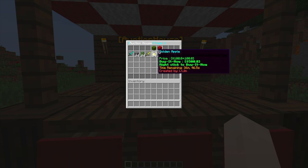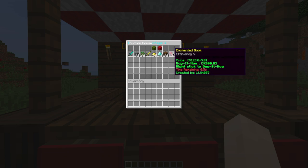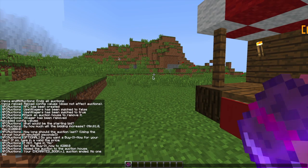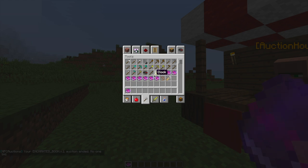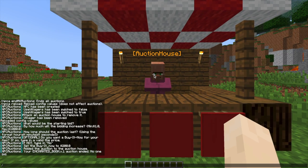You can also cancel auctions using the red button — it shows you all of the auctions you've created. Nobody bid on it since no one else is on the server, and we've got it back in our inventory, which is really awesome — you don't lose it or anything. Let's go ahead and create another one quickly.